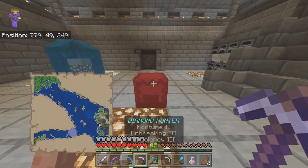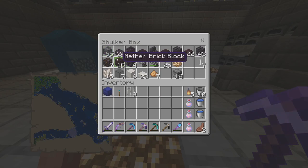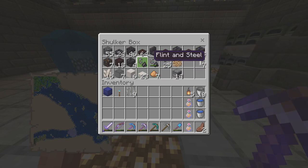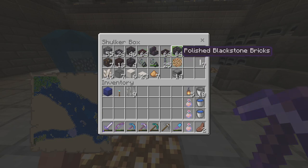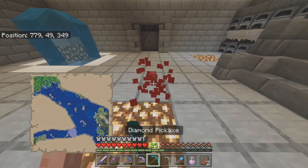I got us a ton of gear — I filled the shulker box with basalt and all kinds of nether-type materials. We're going to head down to the nether and start building. I'm thinking nether brick slabs for the flooring and polished blackstone bricks for the walls, with polished basalt pillars.